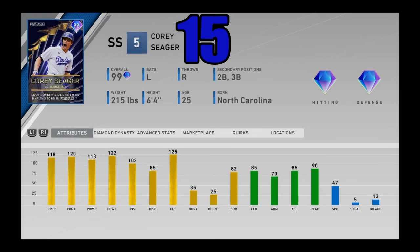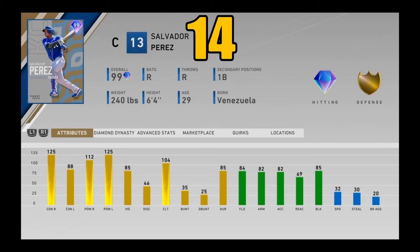At number 15, another extreme slugger — 99 overall postseason Corey Seager, you get from completing the entire World Series program. At first when I used him I didn't really like him, but he has grown on me more and more. He has reversed splits where he's better against lefties, but he still mashes righties as well with good vision. At shortstop he's not going to be a good defender, but you can stick him at second or third base to keep that power bat in your lineup while ignoring the bad defense. Corey Seager just flat-out rakes — one of the best hitters in the entire game coming in at number 15.